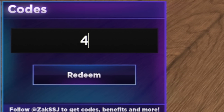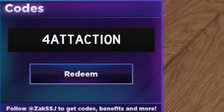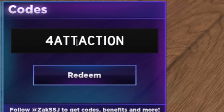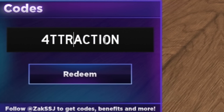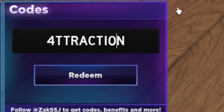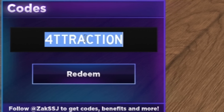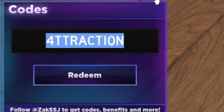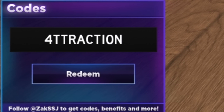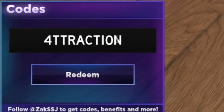Next, redeeming the code 4TTRACTION. But instead of an O, it's a zero. So it's 4-T-T-R-A-C-T-I-0-N. Make sure you guys do put in a zero — it looks identically the same as an O. Code redeemed. That one gave me about 220 gems, so not really too good to be honest.